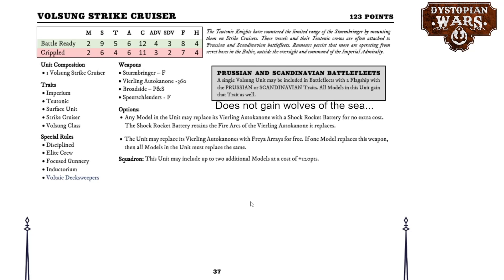The Volsung Strike Cruiser has gotten Voltaic Deck Sweepers instead of Lightning Assault — it's a bit of a wash between the two. You can swap it into a Scandinavian fleet as well, but in a Scandinavian fleet it doesn't gain Wolves of the Sea, so the Scandinavians have got stronger choices for their ships. I'm not sure if the Volsung is the right class for them. Overall this ship has remained largely the same.